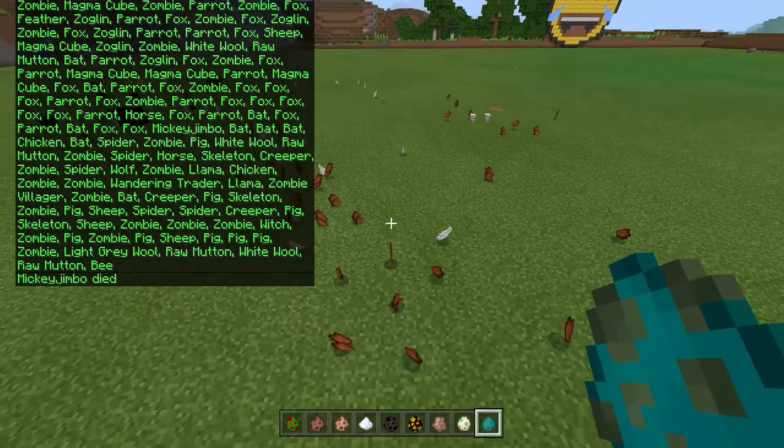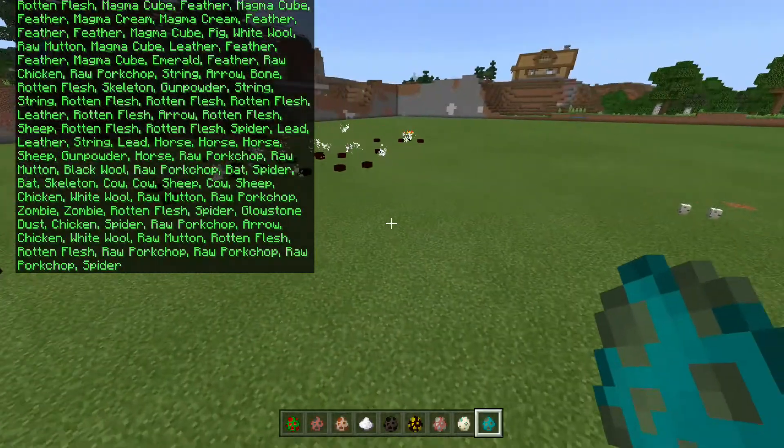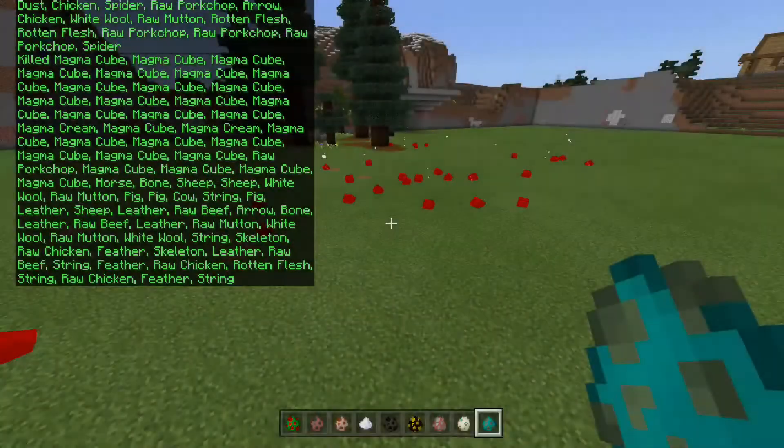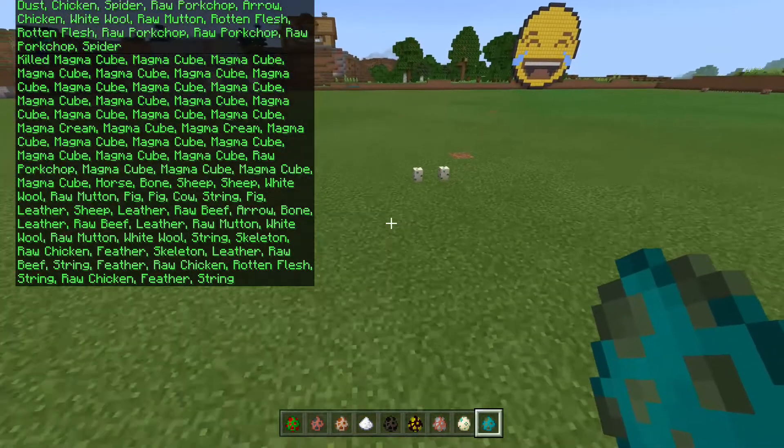You can also kill items as well. You'll have to kill the magma cubes a number of times. But doing that will also kill players that are in survival mode.